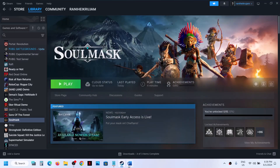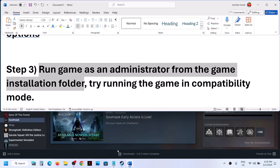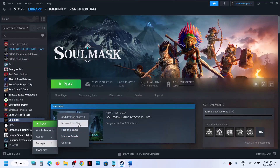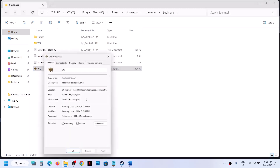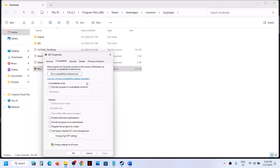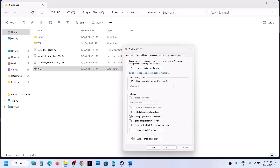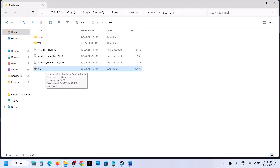The next step is to run the game as an administrator from the game installation folder. Right-click on the game, select Manage, then click on Browse Local Files. It will take you to the game installation folder. Right-click on the game exe file, select Properties, go to the second tab, and put a check on Run this program as an administrator. Hit Apply, click OK, then double-click to launch the game.